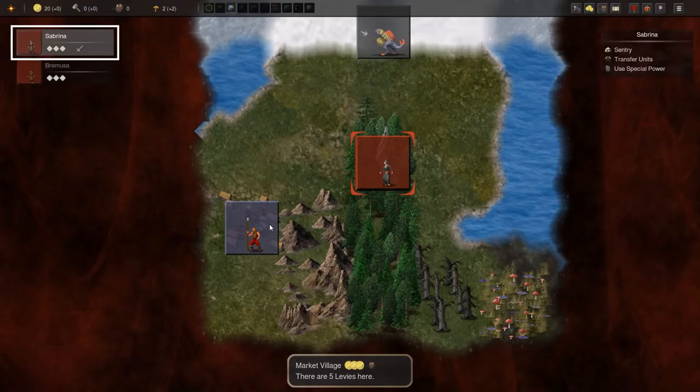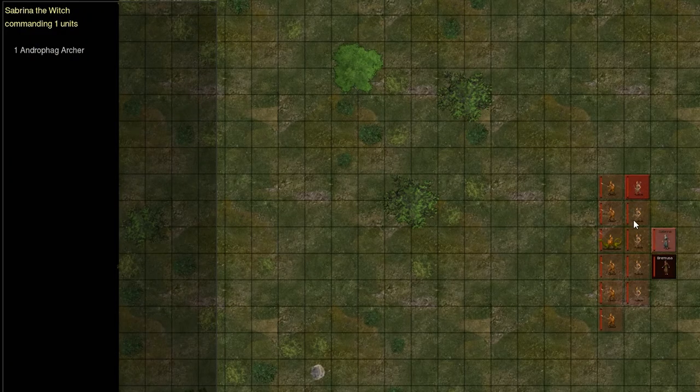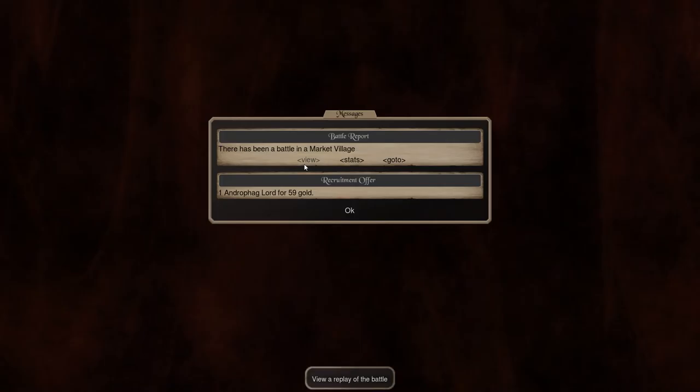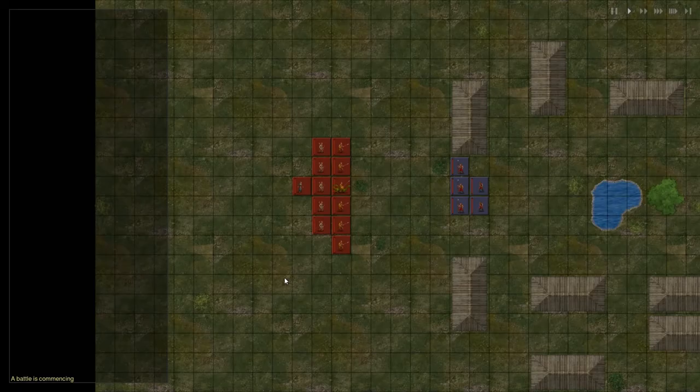To send my army, I first need to select the commander I want, then click on Transfer Units or press T. When the battlefield view comes up, just click on who you want to join the commander's army and it selects them. Or by pressing A, you can make all the units join the commander. So now that I have all my units assigned to my main commander, I will send them to attack the market village. Here is the battle replay. All battles are entirely automated — you have no control at all, and this is a good thing. Strategy comes from army composition and not from micromanaging the battles.